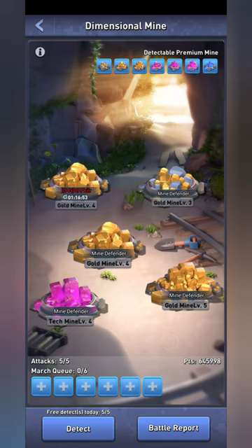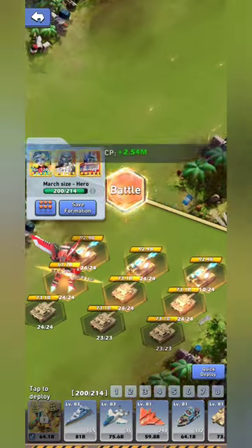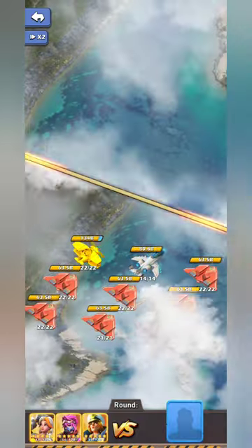The next area where a lot of people waste gems is the dimensional mines — something you should be doing every day. I've heard of a lot of people clicking through trying to find the level-five gem mines or the odinium, but by the time you flip through enough you've wasted more gems than the outcome is worth. What I do is grab any level-four and level-five mines that I see. You'll see right here I had three level-four and level-five mines total.